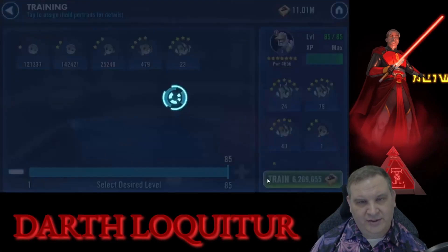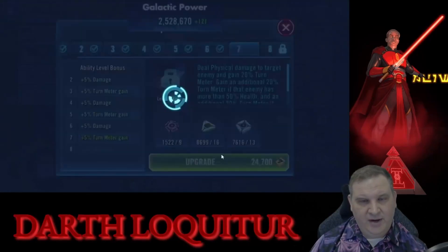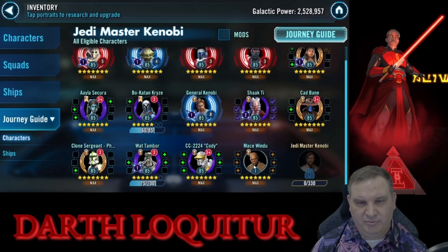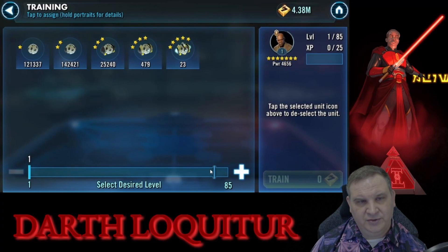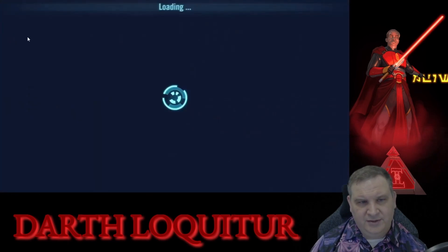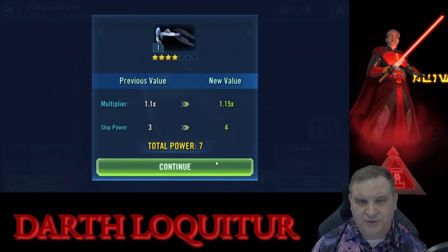We need to get Cody started. He's part of the JMK journey, so at some point we have to get him up. We're not going to mod him today — we're just going to get his skills up to 7 and bring him up to where we can look at his gear pieces each week and start working on him. We've still got Mace Windu that we need to get going as well, but I'm almost out of credits and I do want to see about Kyle Katarn, so we hold off on Mace Windu for now.